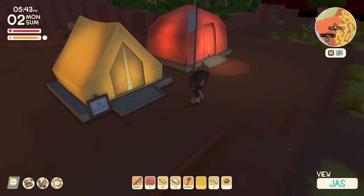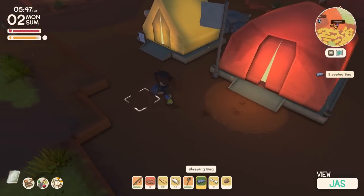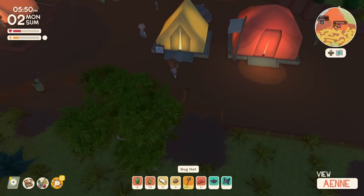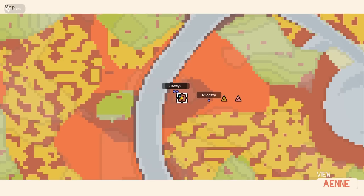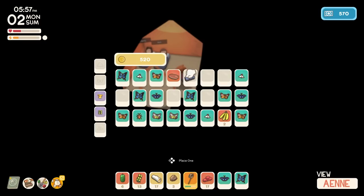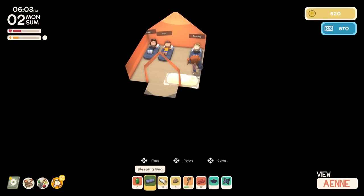Oh yeah, there they are. In Grandma's? Take one. I think I took one. We all have to stay in the same tent? Well, I'm sure you can make your own tent. Eventually we can make our own houses too. I got to put it on my hot bar and then... Cuddle puddle. There we go.